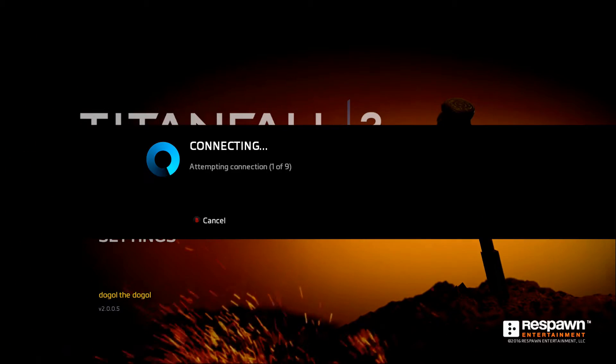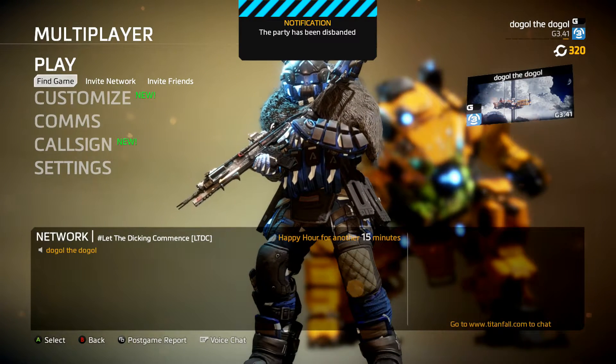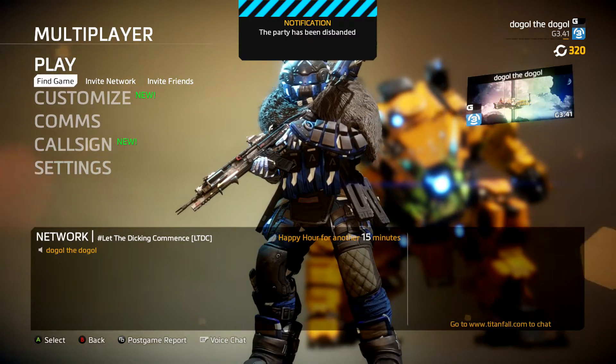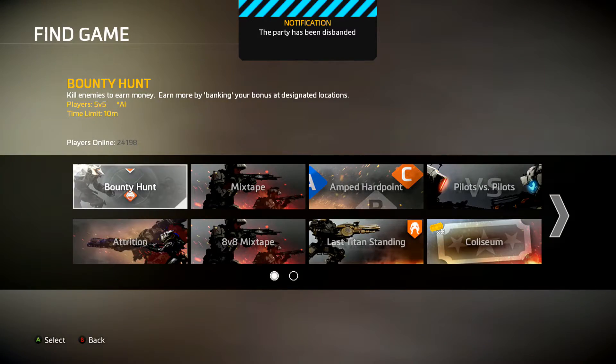Now I want to show you quickly the shit user interface on this new multiplayer select screen, because this game's a fucking joke. We're going to click Find Game and then look right here.